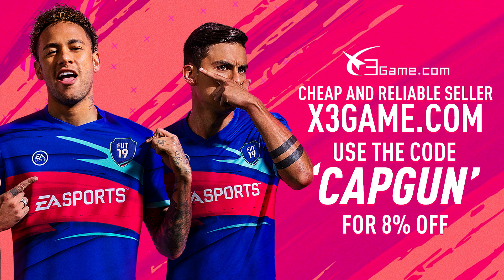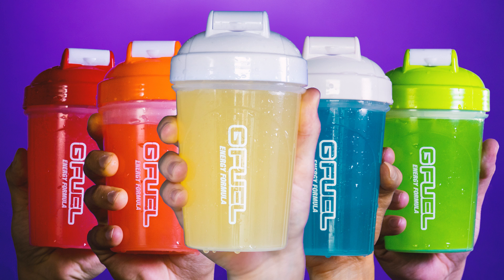If you need Ultimate Team coins, go check out x3game.com — link in the description, use code capgun for a discount. If you need some GFuel for this weekend to give yourself that extra boost, get some from gfuel.com — link in the description, use code capgun there as well.